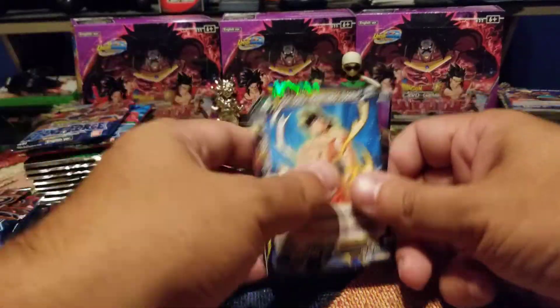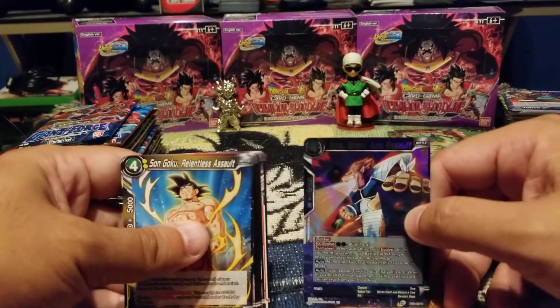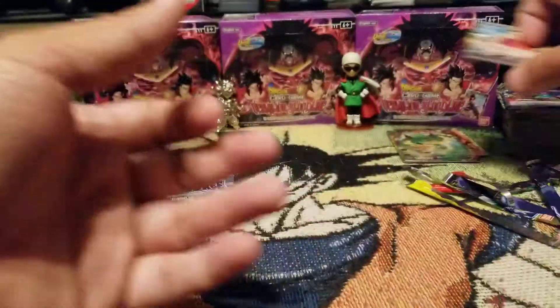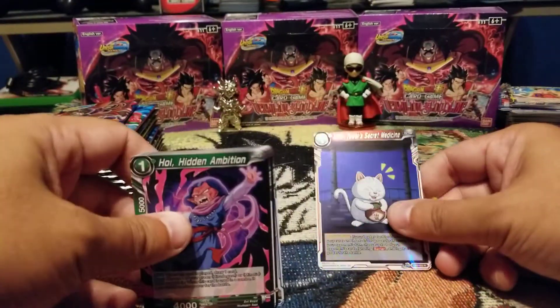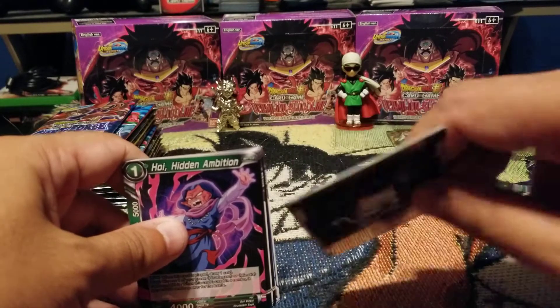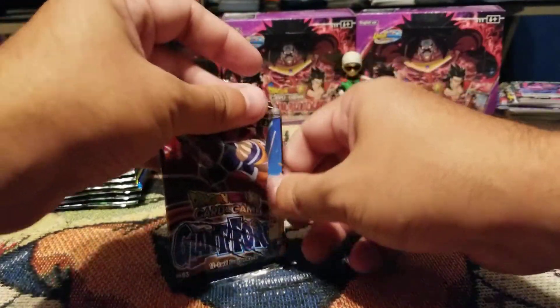Let's go, keep hoping for more Bardock support. Oh there we go, Turbo Basalt, nice. Well the foiling on this is different too, which is kind of interesting. Oh there we go, we got Red Bean. How's everyone feeling about Red Bean? Excited for it? Not excited for it? Thinking it's a waste of one red energy in a red deck? I'm still out on it, I don't know yet.